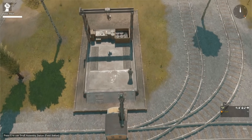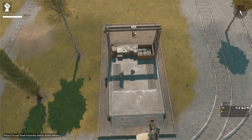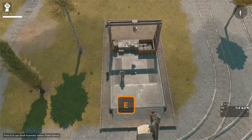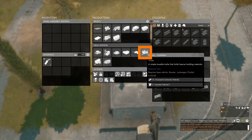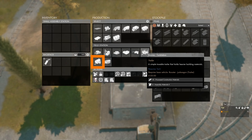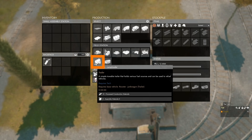As soon as we are done modifying the structure, we can see that the model changed and the icon on the dock of the small assembly station changed as well. If we press E to open the menu, we now have the field station upgrade, which gives us the option to upgrade the junk wagon or the normal trailer into a tumble box — a trailer that can hold large items — and we can upgrade the junk wagon to a lamp loader, which is the fuel variant.